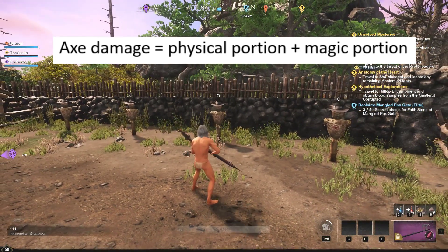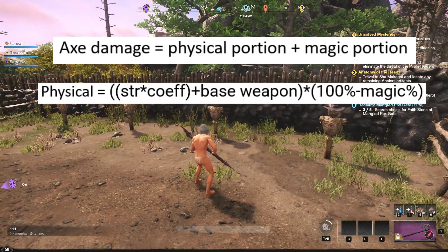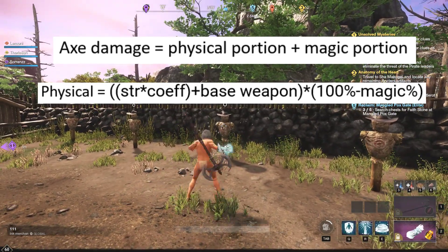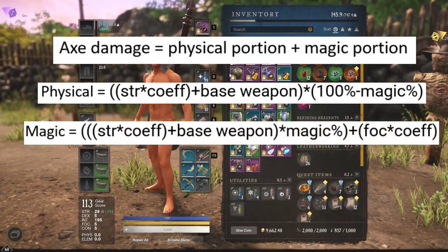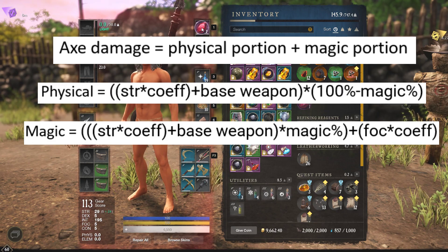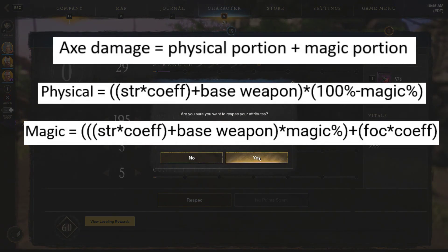Let's look at the physical and magic damage calculations. For physical, it takes your strength value times its hidden coefficient of scaling plus the base weapon damage, then multiplies that by 100% minus the magic damage percentage of the gem. So if you have a 20% magic gem in there, it would be 80% physical scaling; if you had a 50% gem, it would be 50% physical scaling. The magic portion is calculated by taking that same strength-scaled value and multiplying it by either the 20% from a tier 2 gem or the 50% from the tier 5 gem.